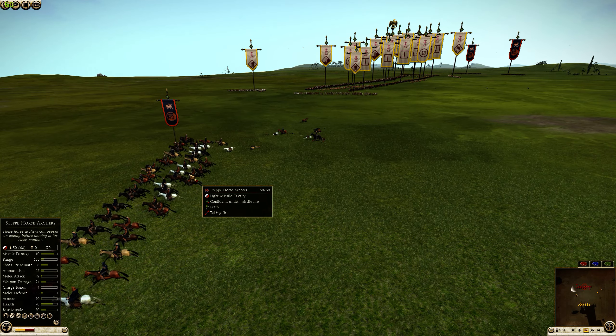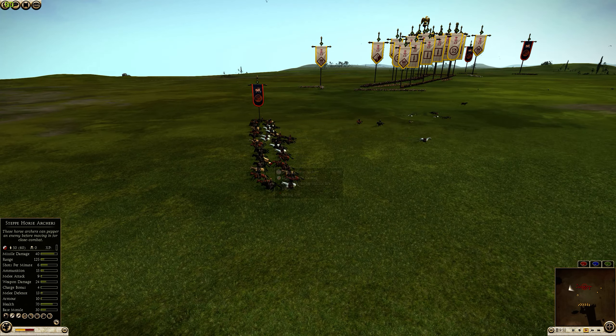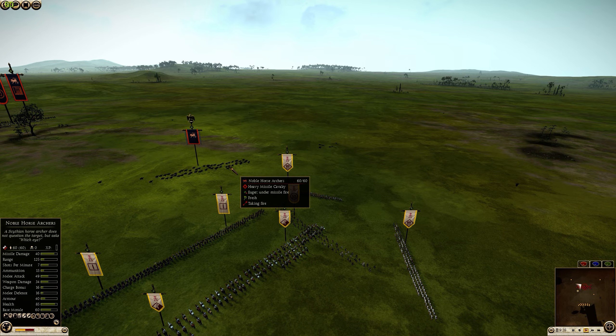Trolli is starting off very well by taking down ten of these Step Horse Archers. When you kill Step Horse Archers, their ammo is going to be depleted by ten men times the amount of ammo that they have. This is a very good trade for Trolli, and it's really paying off having the men screening off in different directions. He probably won't be able to turn fast enough and is now opening up to get flanked by these Noble Horse Archers.